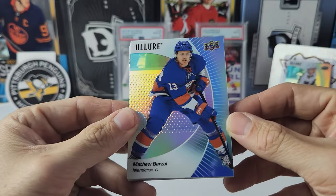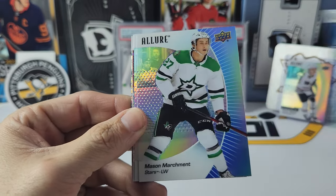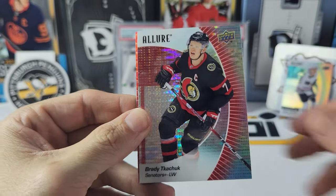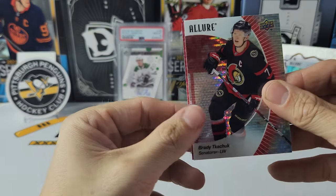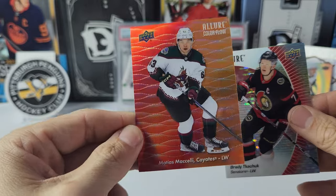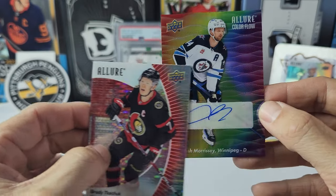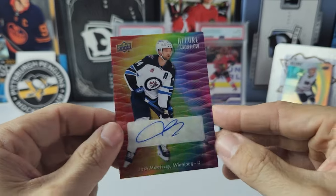Pack eight — last pack: Barzal, Hurdle, Mason Marchment, Troy Terry, Brady Kachuk, pulling the rookie from the back — John Beecher. We have a color flow of Mattias Michelli and the last card — it's got to be something right? And it is an auto — it is of Josh Morrissey! That should be the full rainbow auto.